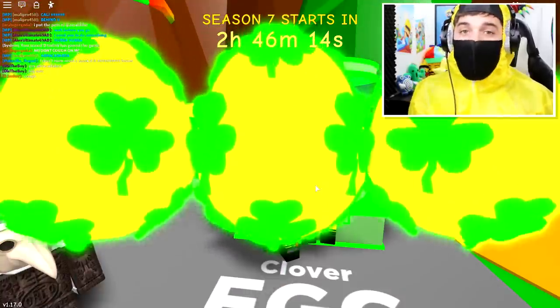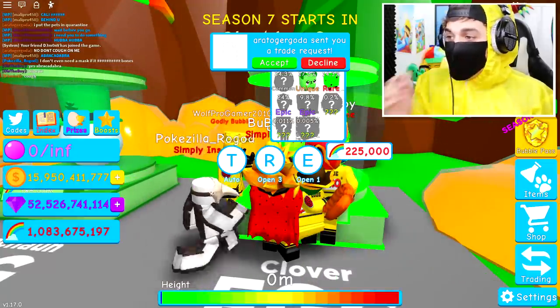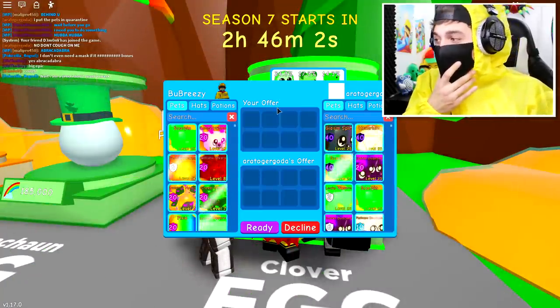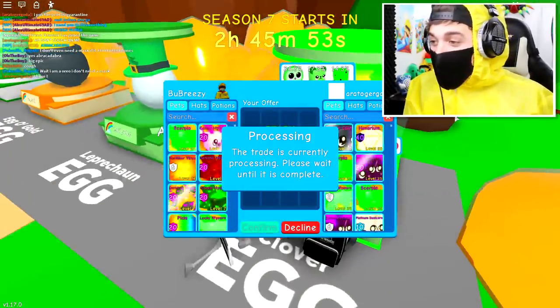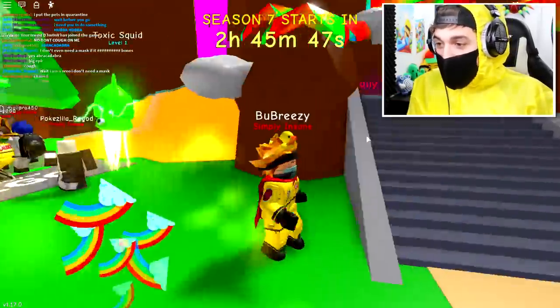We need to start opening eggs right now and try to get one of every single pet inside this egg. If we don't manage to get every single pet, we are in so much trouble. Wait — Arachugogodo is trying to trade me and just gave me a toxic cube. That's one of the pets I need already! Let's check what else we need.